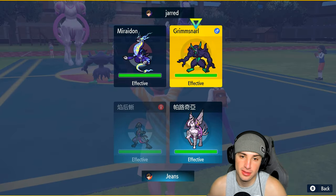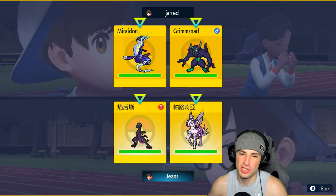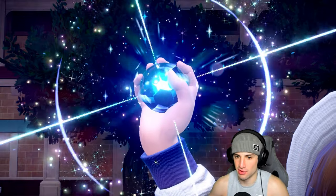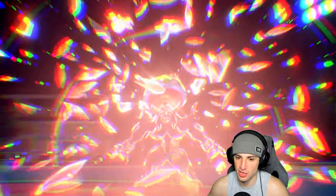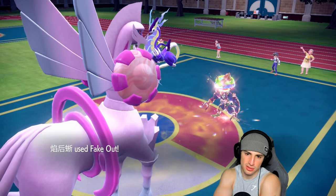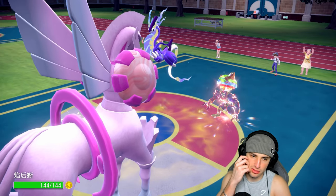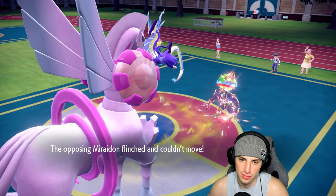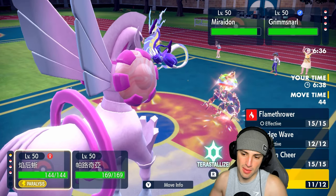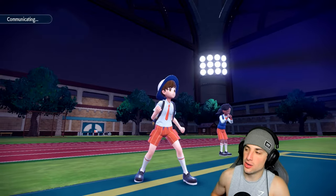I'm thinking Fake Out and Trick Room — that could be a good idea. Fake Out, pop Trick Room. Grimmsnarl goes for a Ground Tera type — that's for Discharge purposes. They Thunder Wave Salazzle, but we're swapping it next turn anyway — and actually, slowing it down works in our favor since we're in Trick Room. I might stay on the field. We're slower than Miraidon in Trick Room, so I'll go for Dragon Cheer on Palkia and then Spatial Rend.